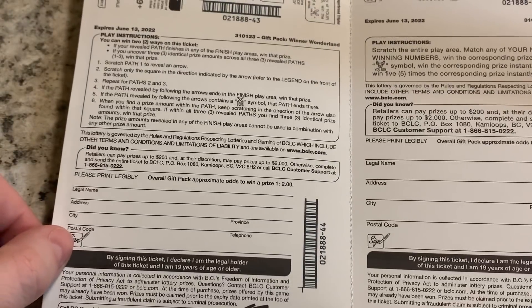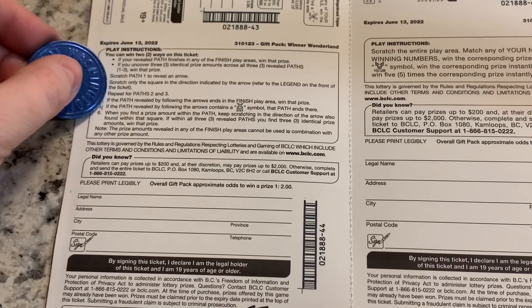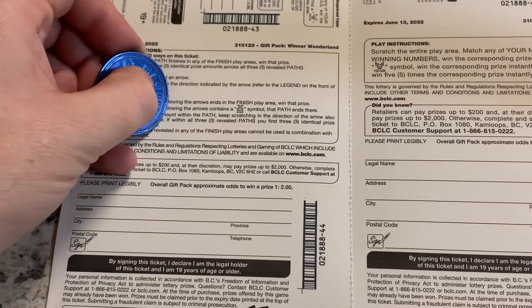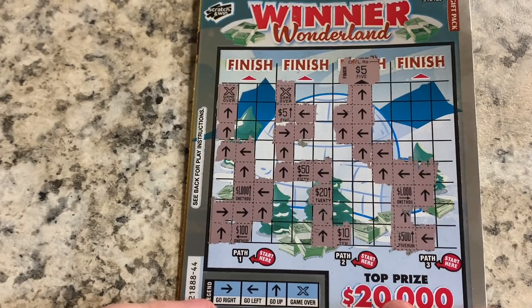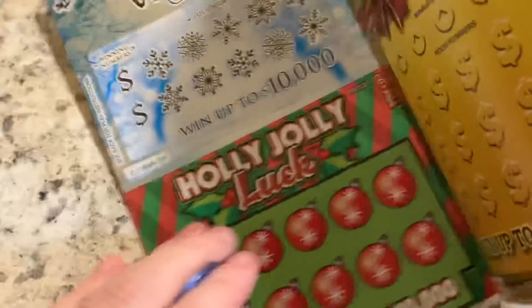Let's check the directions. Scratch the path — if you win in the finish area, you win the prize. If within all three revealed paths you find three identical prize amounts, you win that prize. So we need three identicals to win. We got a $5 winner on Winter Wonderland.